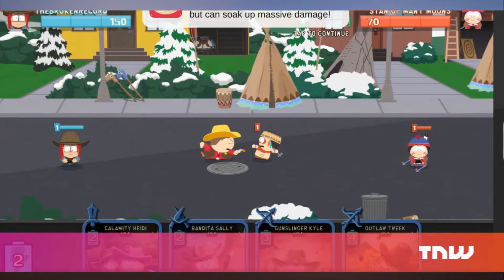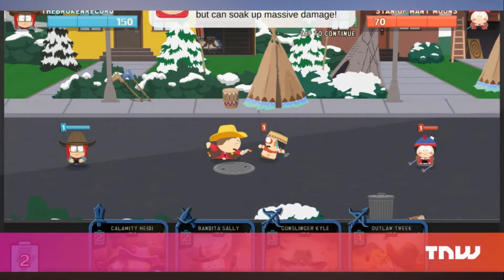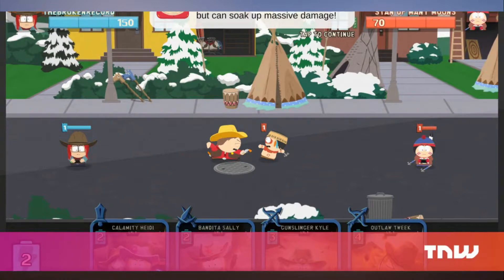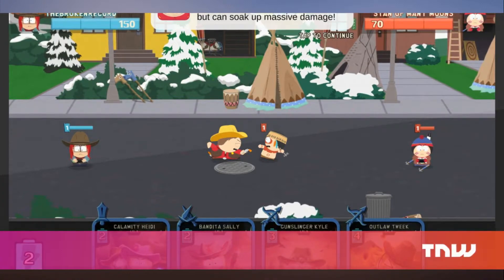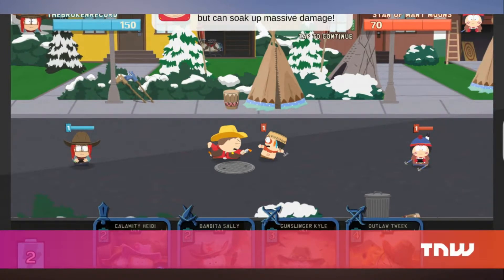You play the cowboys, obviously. Gameplay consists of dealing cards featuring characters from the game, each with different classes and abilities that help them dish out punishment to the opposing side. The game doesn't bother to reinvent the wheel when it comes to card-based RPGs, but its presentation is sure to delight fans of Trey Parker and Matt Stone's beloved cartoon. You can watch the battles unfold on screen as you play your cards, manage your energy, use special abilities, and strategize your way to victory.